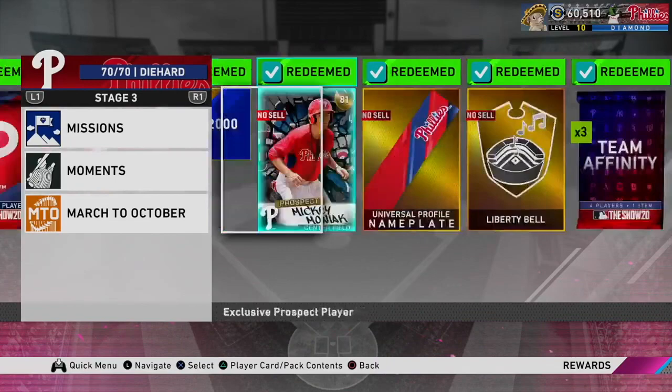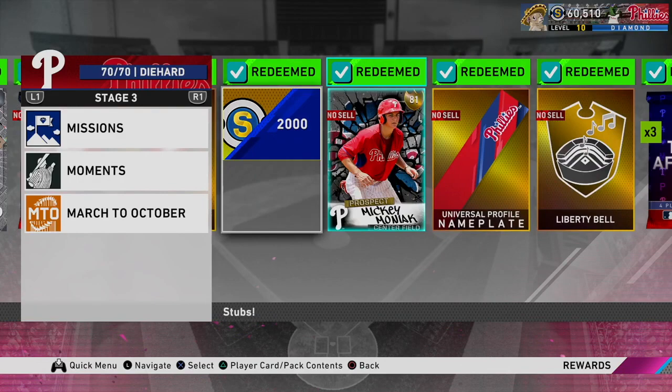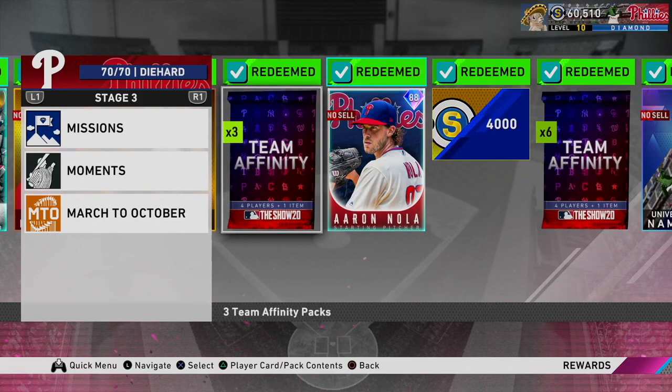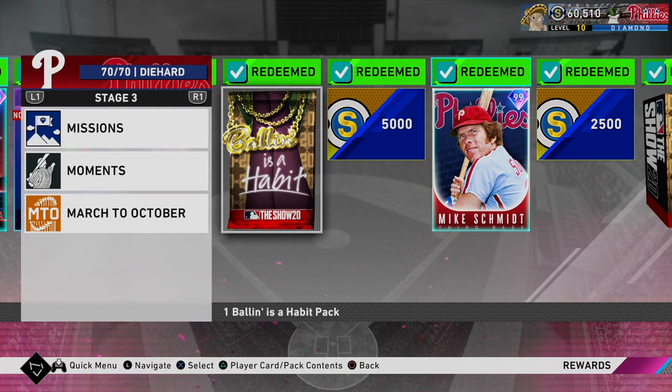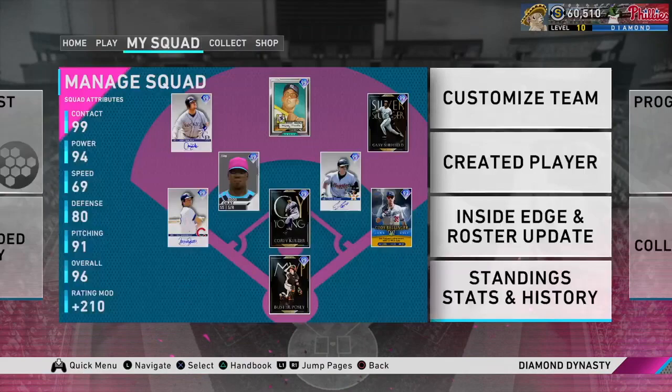The first thing I did was grind Showdown when Stage 3 Team Affinities dropped. Everybody says grind Showdown, but it's really one of the best methods for making stubs. With Stage 3, you get some packs, you get 2,000 stubs upfront, and I took my Phillies from Stage 1 to Stage 3 in about a day. You get tons of packs with a chance to pull diamonds — I pulled a couple. You also get some player cards, and I have the 5,000 stubs reward plus the Mike Schmidt card and Ballin' Is a Habit packs.